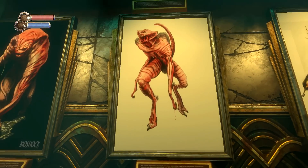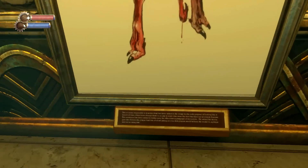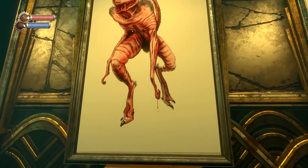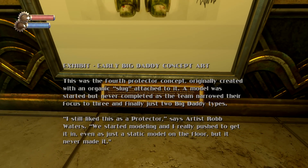Next we have a creature that kind of reminds me of the Demogorgon from Stranger Things — again from the earliest BioShock concepts when Irrational was still working on SWAT 4, with an undersea city and biological experimentation as the only concrete ideas. Then we have the final Big Daddy concept: the fourth Protector concept, originally created with an organic slug attached to it. A model was started but never completed as the team narrowed their focus to three and finally just two Big Daddy types. Artist Rob Waters said: 'I still like this as a protector — I really pushed to get this one in, even as just a static model on the floor. But it never made it.'